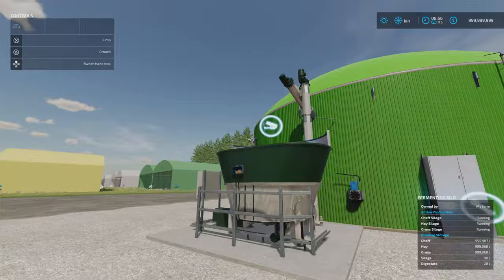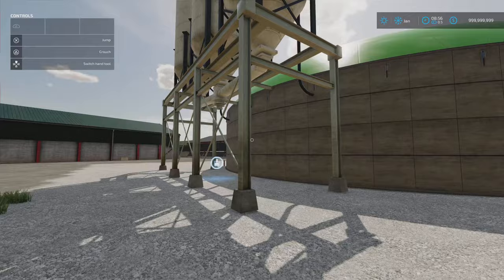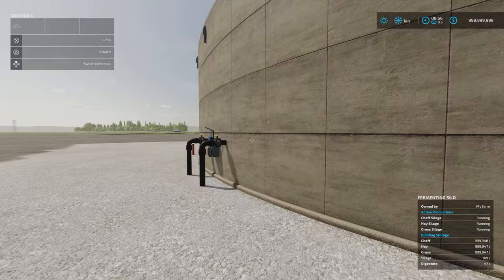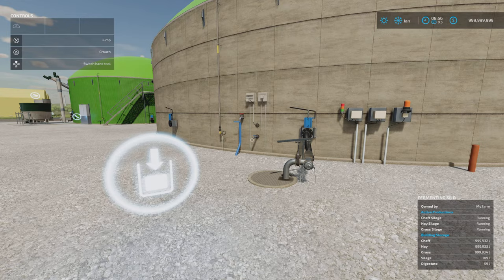Putting material in is done here — you can do it with buckets, conveyors, or by pulling alongside with a trailer and the trigger will come up. Around the back, one outlet is for your silage and the other is for your digestate. That's the Fermenting Silo by Celebuki.